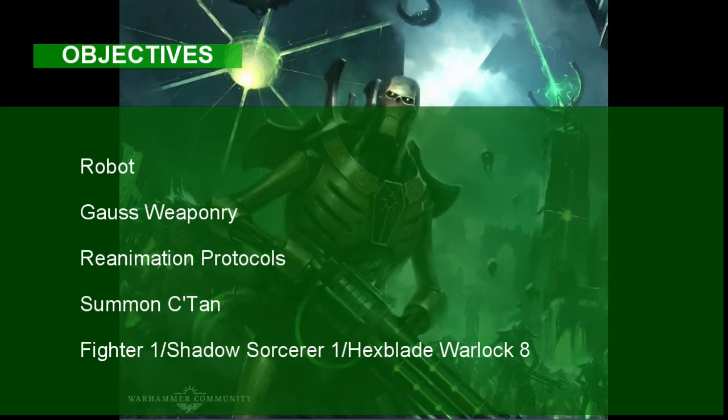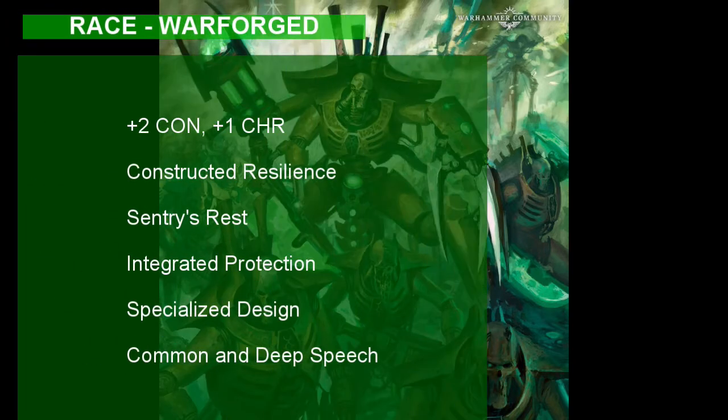To meet these objectives, our Necron will be taking a level in Fighter, a level in Shadow Sorcerer, and the other eight levels in a Hexblade Warlock. For our Necron's race, the Warforged is the perfect choice. The Warforged have an innate hardiness to them because they are made of metal, so they have a plus two to their constitution score. We also get a plus one in another ability of our choice, so let's take that plus one in Charisma because Warlock is our base class and Warlocks need a good Charisma score.